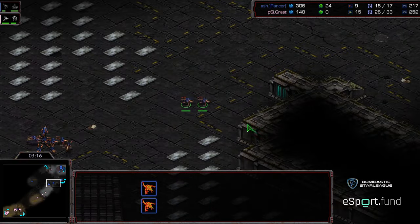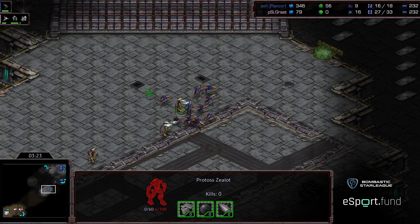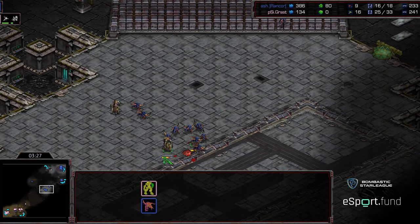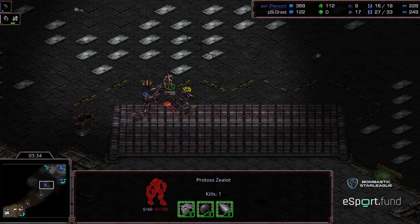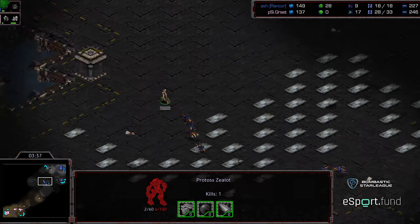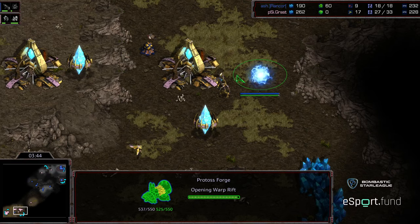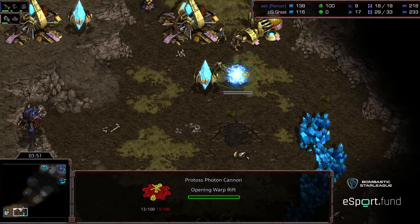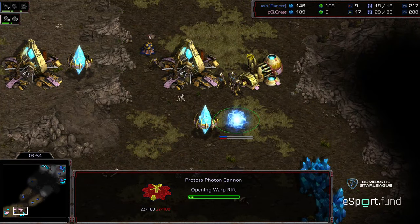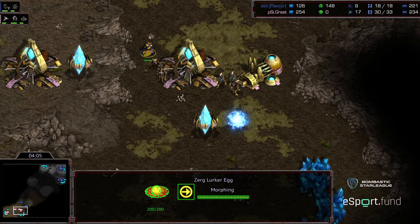Rancor either opting to get aggressive himself or he's become more in tune with Grassed's penchant for early gateway builds. Eight zerglings out in the field to deal with the zealots, with the extractor up. The zealots almost have to play defense to make sure there are no run-bys at home base. Rancor going to back off, regroup his zerglings, and look for an opportunity to swarm around these zealots. This was the problem for Grassed in game one as well — not having his zealots in a cohesive group — and that looks like the case again. Grassed sacrificing one zealot to save the other.